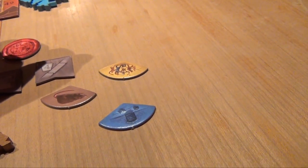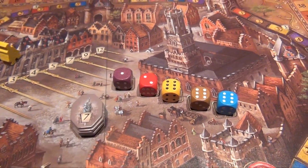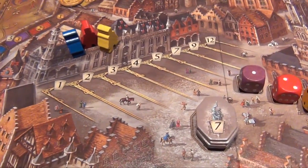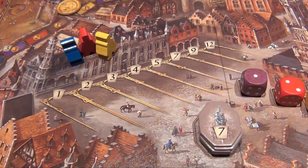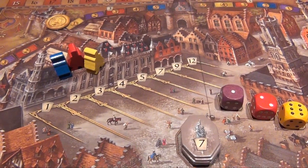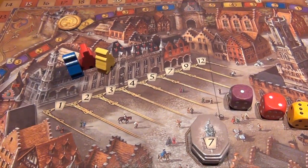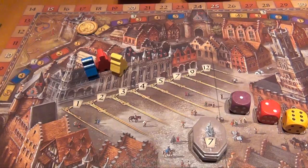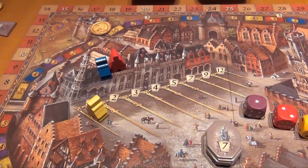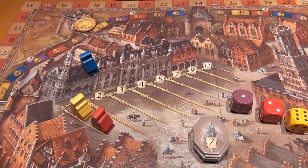Each player gets three of those thread markers. Next up are the lower numbers — one and two — and we add all those together. Then, not unlike Macao, each player gets one chance to advance on the reputation track for that price. The reputation track scores points at the end of the game depending on how far you moved. The yellow player decides to do this, paying three money to the bank and moving to the first step. The blue player doesn't want to, but the red player also pays three money and moves along the track.